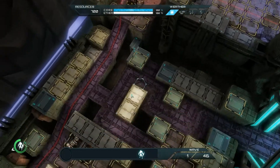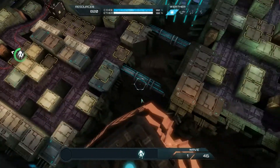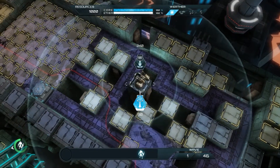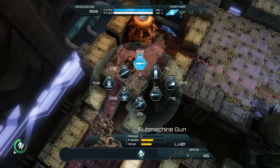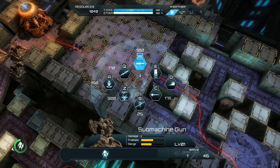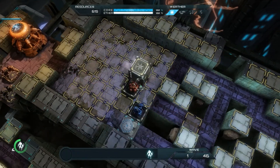Right off we notice there are some towers thrown around in very unhelpful places, so I'm just going to sell them and get the resources, have a little bit more up front. I'm going to take the obvious choice here — barricade off this side and use this lovely little area as our killing zone.